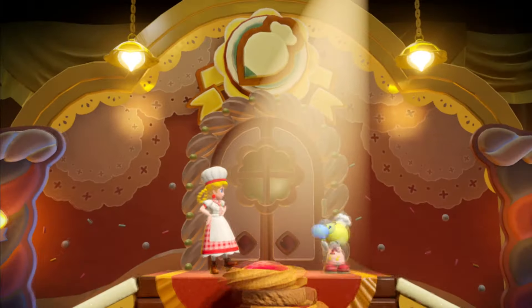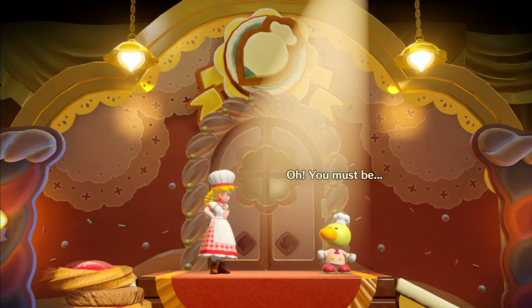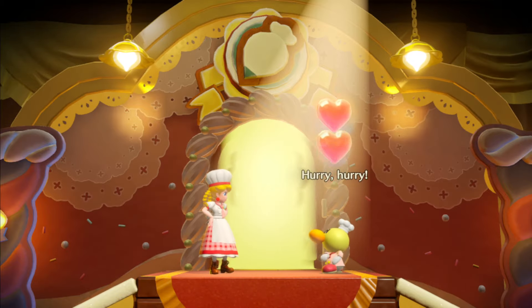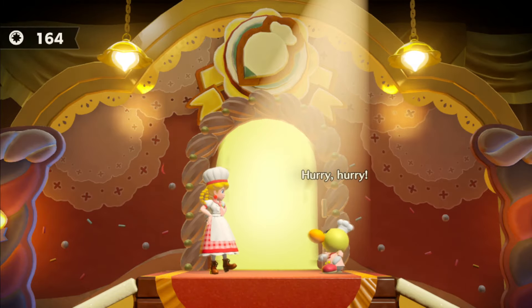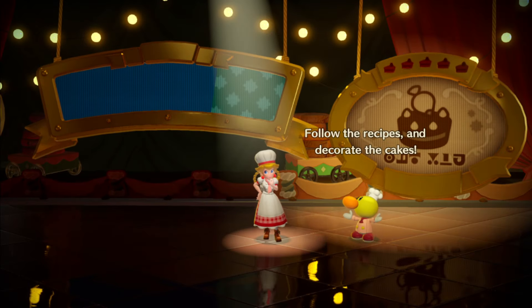Now we're going to go through the door. This one's a little difficult too, but remember that you don't have to be perfect. Speed is more important than perfection in this mini-game coming up. On the right-hand side they're going to show you the image of the cake and you just have to copy it.